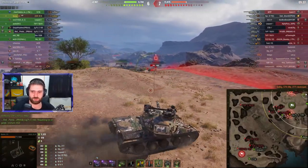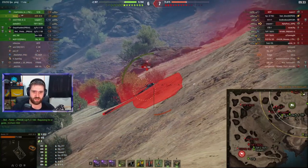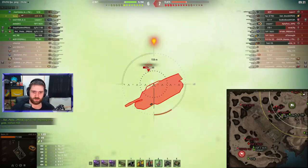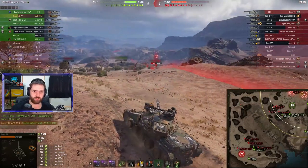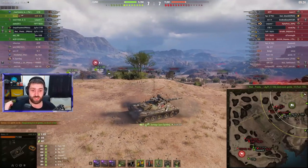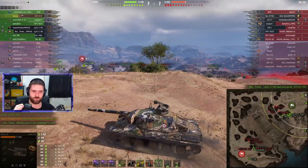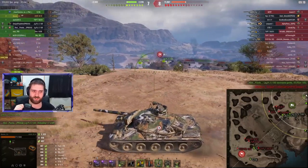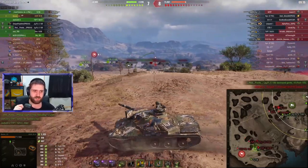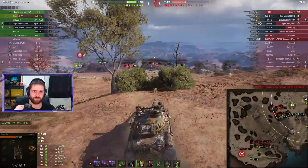Benso is playing this one to perfection — 5,000 damage, 3 kills so far, stopping the enemy's advance. Now going after the tier 10 French tank destroyer, the premium version — the Foch 155. The Foch 155 is a very dangerous vehicle that could actually one-shot Benso. But luckily the Jagdpanzer E100 shuts down the Foch over there.